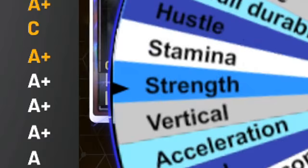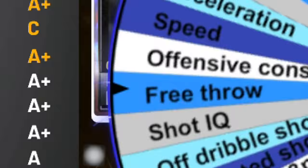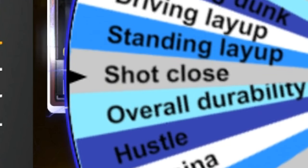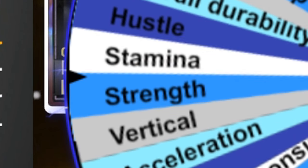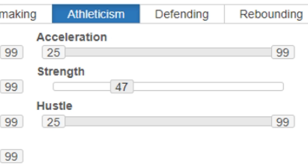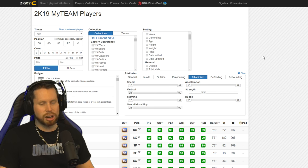We spin the attribute wheel and land on strength. We're going to get a weakling — players with only 47 strength. That is weak.